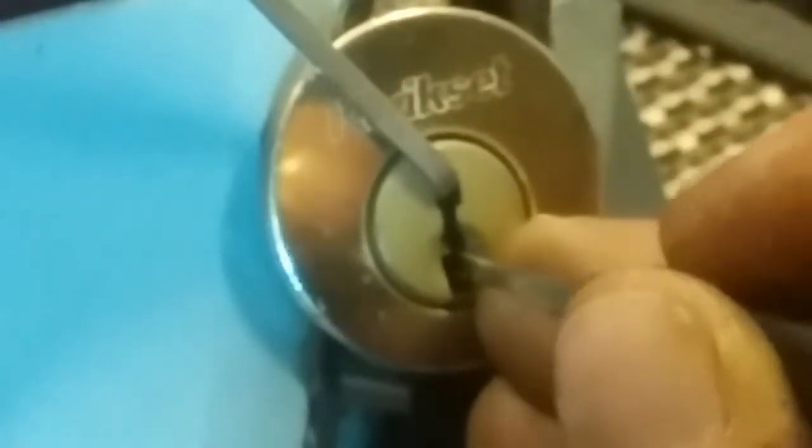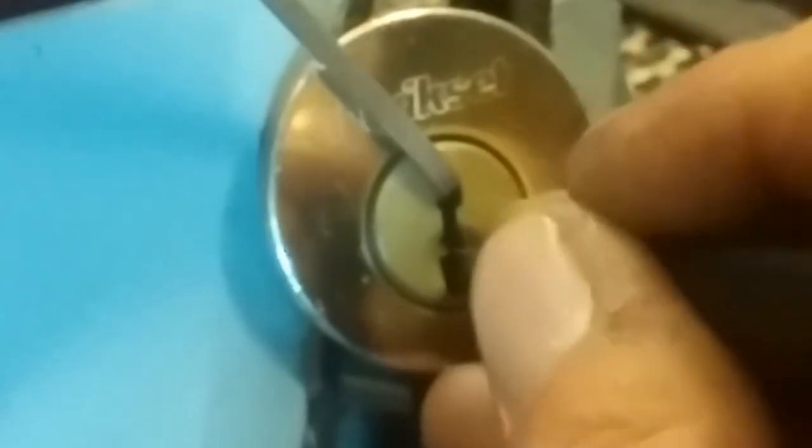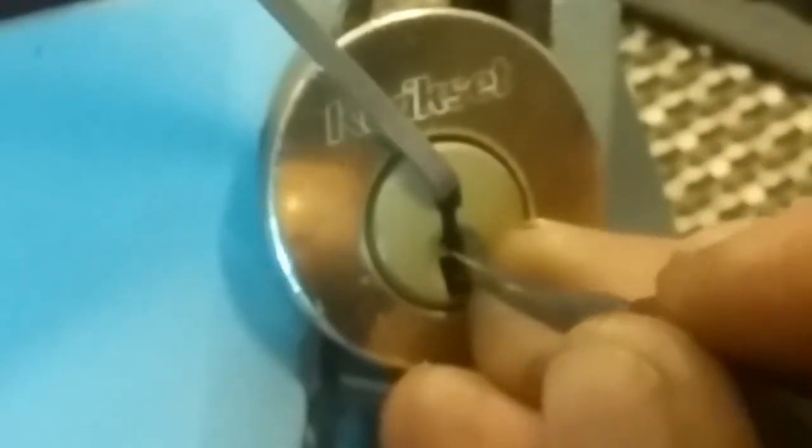Very light tension on it. Starting in the back of the lock as I normally would. Insert for a binder — okay, got something off that three there, I think. Small click. Four — I got a little rotation on the core. Counter on four, okay, got a click out of him. Three is giving me counter.